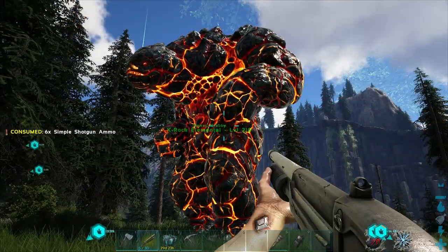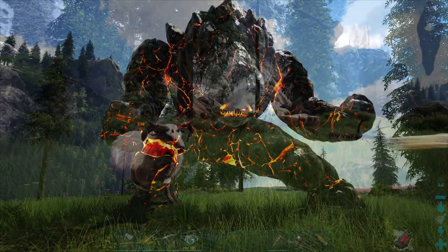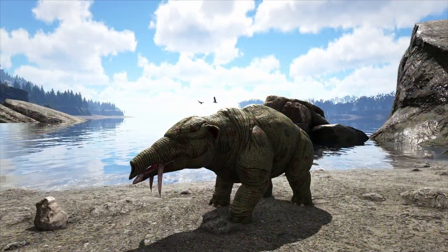Size doesn't always matter. There was a time where you could use a rock elemental and insta-tame one, but that's now been patched. It is now known that the ovis is the best creature with which to tame the fjordhawk, and the runner-up is the fjordhawk.